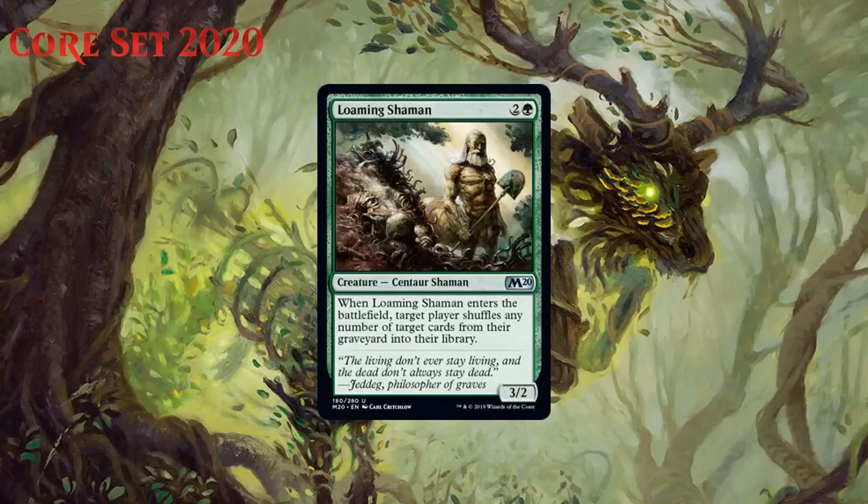Next up we've got Loaming Shaman, which for two generic and a green is a 3/2 centaur shaman at uncommon. When it enters the battlefield, target player shuffles any number of target cards from their graveyard into their library. This is a reprint and a card I think people will underrate a little bit. I certainly don't think it's incredible, but it has an enter-the-battlefield trigger that matters often enough that it's certainly solid, especially because it has okay stats. While this format doesn't have a ton of graveyard nonsense, the best thing to do with this is shuffle non-lands into your deck to increase the density of non-lands. This gets better if your deck has bombs or is particularly good at drawing cards. I think it does enough to get more than the grade I would give a vanilla 3-mana 3/2, which is probably a D. Instead, I think Loaming Shaman's a C-.